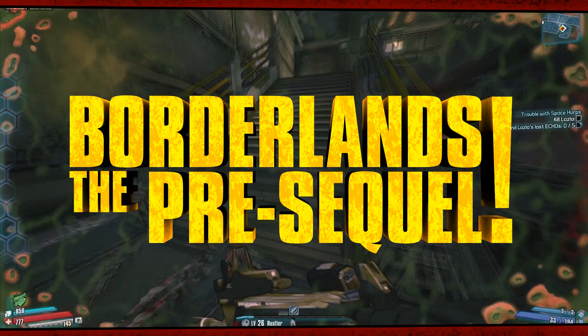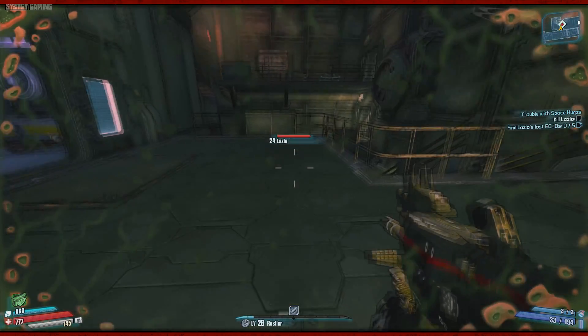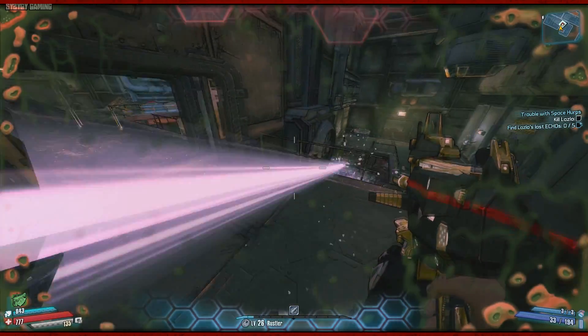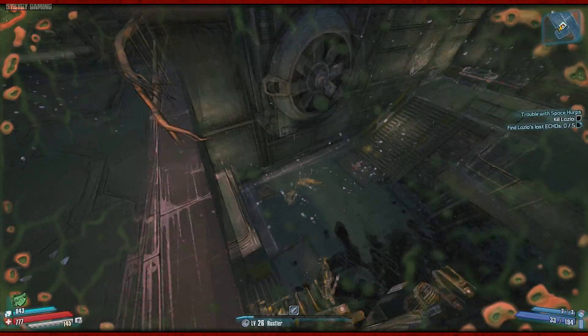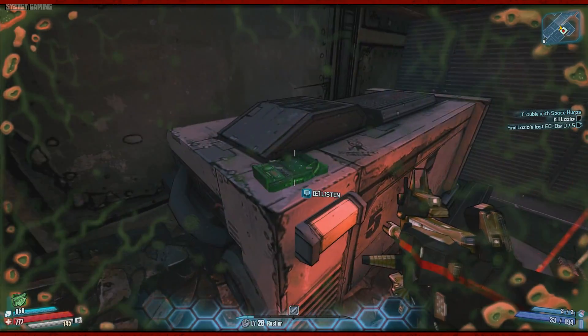So I made a stupid mistake while doing this. I waited till I actually had to kill Lazlo for the crest before I went back to find the Echoes. This meant he was constantly attacking me the whole time while I was trying to find them, and I couldn't kill him as it would mean the quest would end and the Echoes would be lost forever. So make sure you find them earlier on.